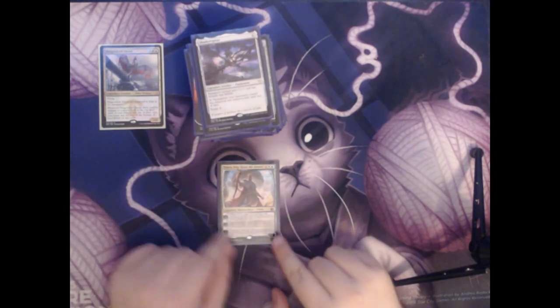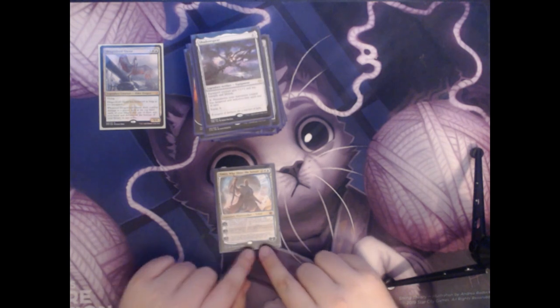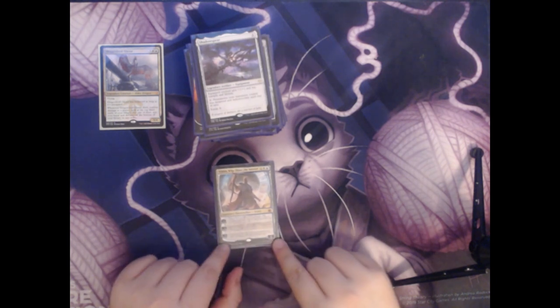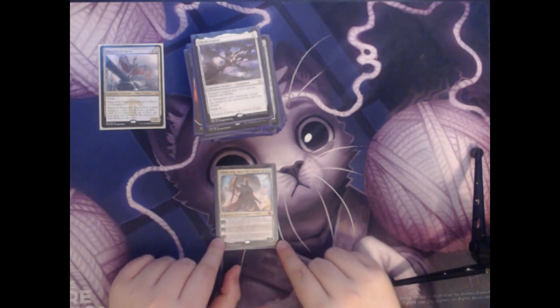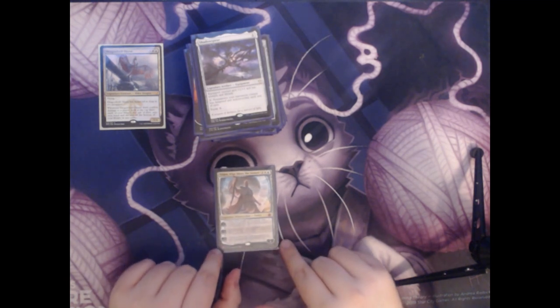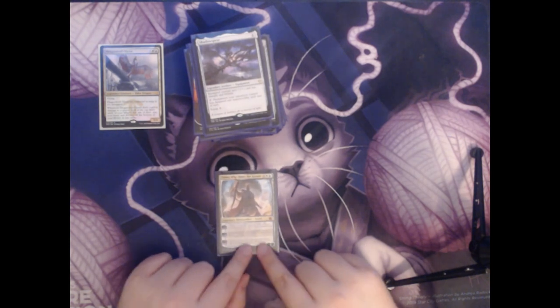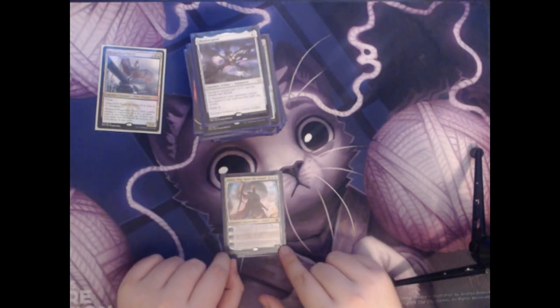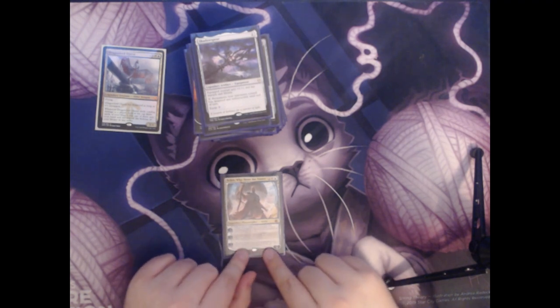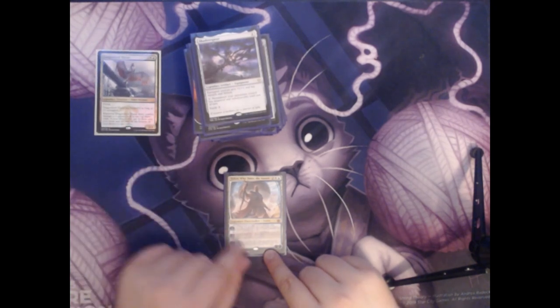Next we have another Planeswalker — this is Teferi Who Slows the Sunset. He costs two colorless, a white and a blue for a legendary Planeswalker that comes in with four loyalty. His plus one says choose up to one target artifact, up to one target creature, and up to one target land — untap the chosen permanents you control, tap the permanents you don't control, and you gain two life. It's nice to untap Ojutai and a land and potentially a mana artifact. The minus two lets you look at the top three cards, put one into your hand, and the rest on the bottom — the same card selection Ojutai gives us, but more is always better.